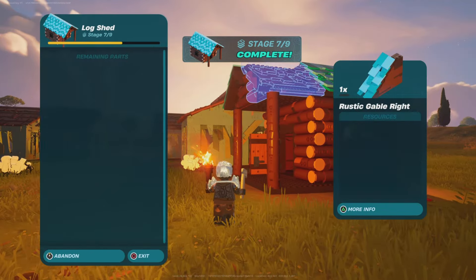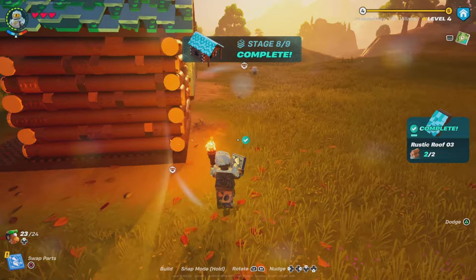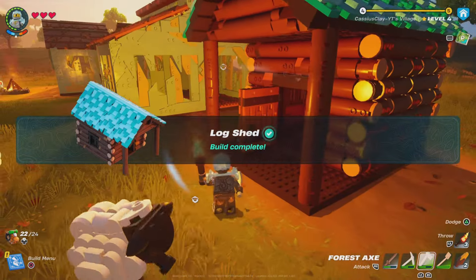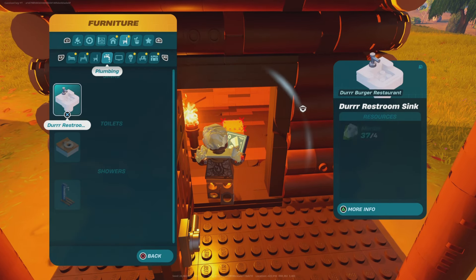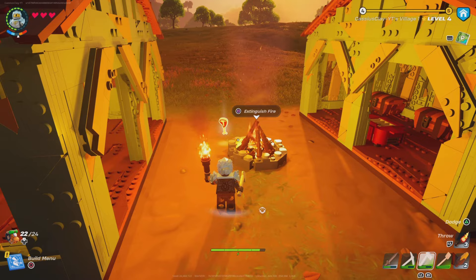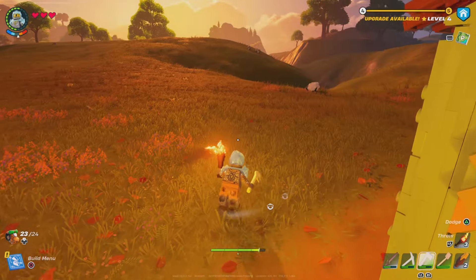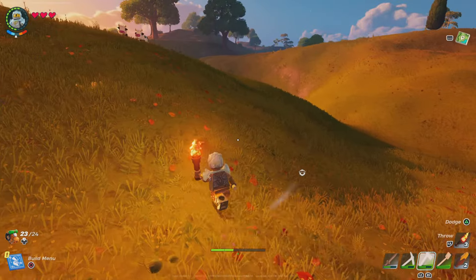In Minecraft you can dig down and make underground bases and all that — I don't know how they would get that to work in this game, but that would be nice to see. For this build, where is it? We need one wood — I need to grab one wood. We do have it unlocked. I think something jumped in the fire and just started cooking. Do I not have a single piece of wood? Did I use all my wood on that one shed? Hold on, I gotta go find just one single piece of wood.